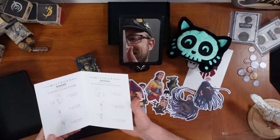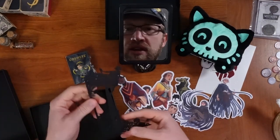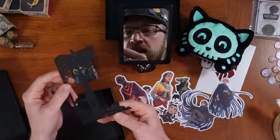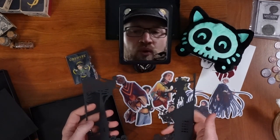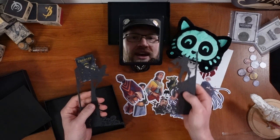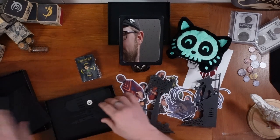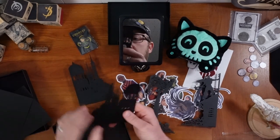Mistborn bookends. Oh, my goodness. That is stunning. Wow. I am real excited for these. Those are so cool. We've got Vin and an Inquisitor. I gotta put these together. Cityscape. Okay, no wonder it's so heavy — everything is pressed steel.